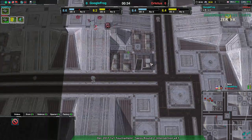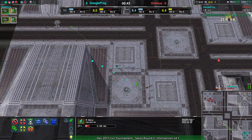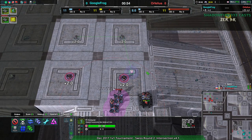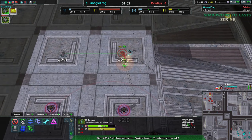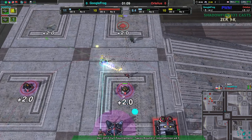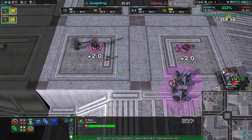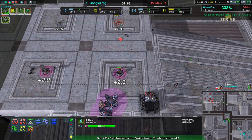Google Frog going around the side, which will allow them to get the scouting in more reliably, as Orphelius doesn't have anything over on their eastern side. Orphelius has a very quick Conjurer coming out but nothing to really defend — they have one Glaive going forward. The real story is that this one Conjurer will not be able to build anything before it goes down. Google Frog getting loads of value off of that one Glaive — getting rid of a Glaive and a Conjurer for the cost of a Glaive. The Conjurer on its own is value. Google Frog is way ahead at this point.